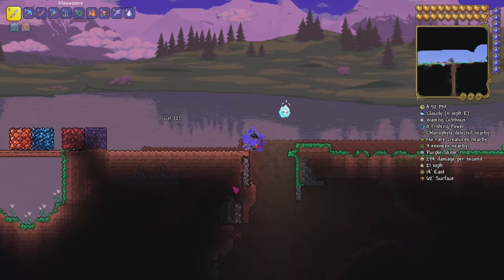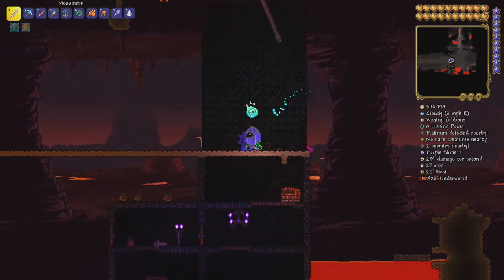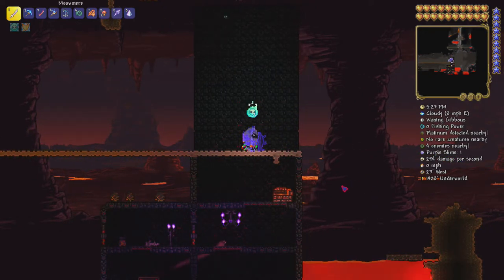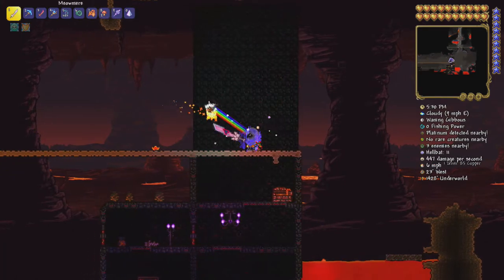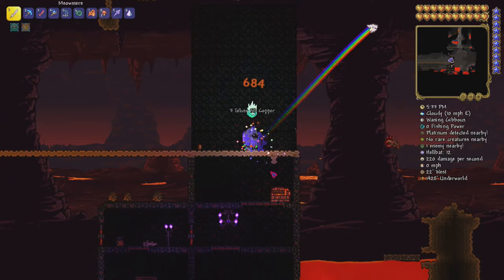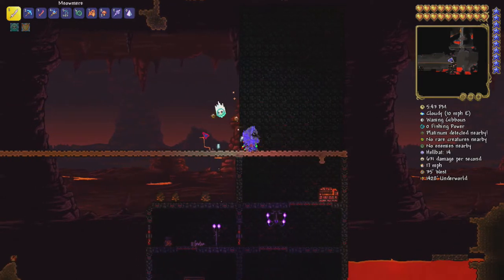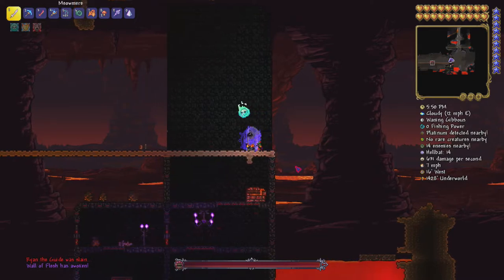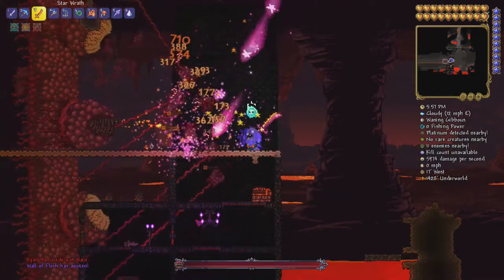Once you have all that, make sure to go down into the Underworld because that's where you have to go. Things can die really quickly down here, so watch out. The armor that I have on is different from what you'll start with, so it's going to be a little tougher for you. When you're ready, put the Guide Voodoo Doll and throw it into the lava — the Wall of Flesh is going to be woken up. I'm going to use my sword to get rid of the Hungries.